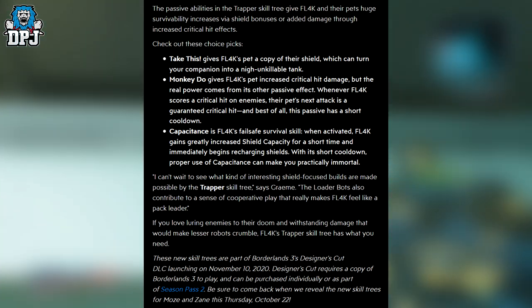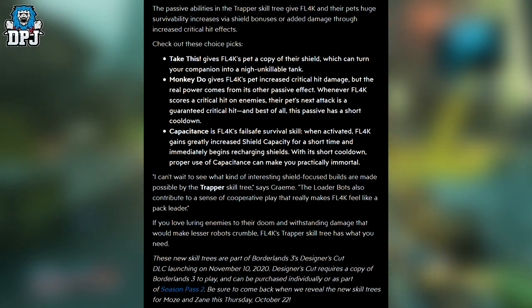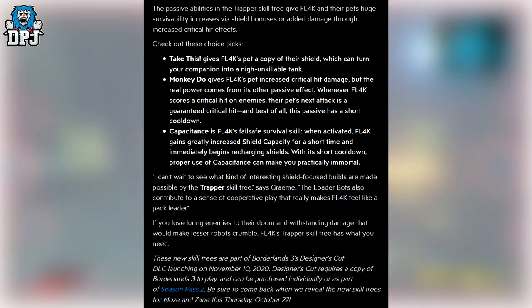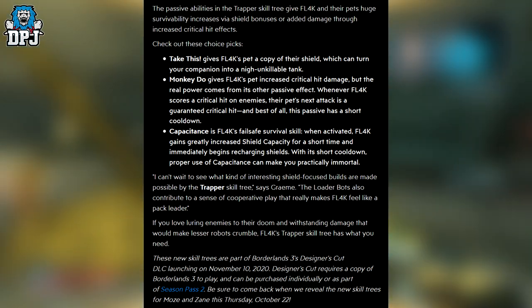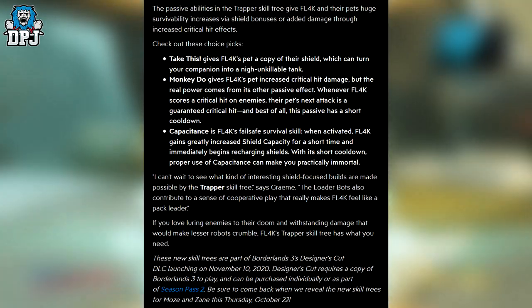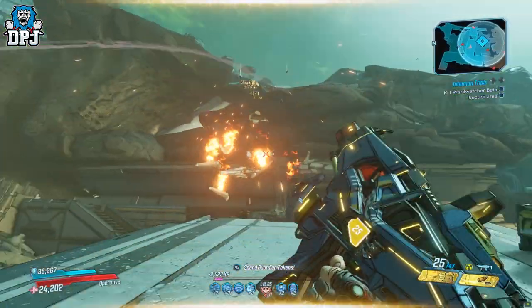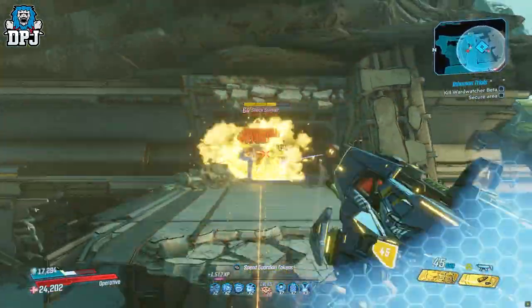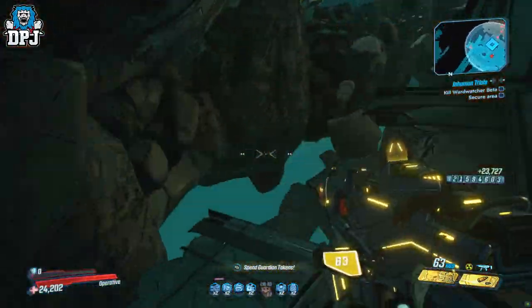The Loaderbots also contribute to a sense of cooperative play that really makes Flak feel like a pack leader. If you love luring enemies to their doom and withstanding damage that would make a lesser vault hunter crumble, Flak's Trapper skill tree has what you need. The 4th skill trees arrive on November 10th with the Designer's Cut, so not too far away at all. And soon enough we'll learn about Moze and Zane's 4th skill trees as well.